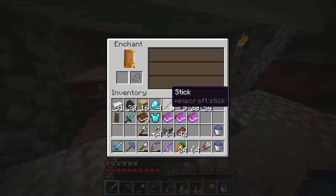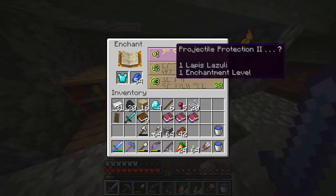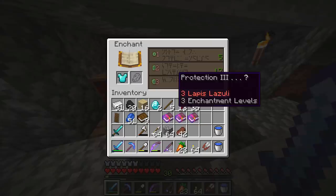Now boys and girls, we have a big dilemma. We can do a level 30 enchant for a Sharpness 4 sword — there's a chance it could have Looting on it, but also a chance we get Knockback or Fire Aspect. Our other alternatives aren't great either. You know what — Sharpness 4, I'll take it. I feel like I'm wasting diamonds here but we can always get more.